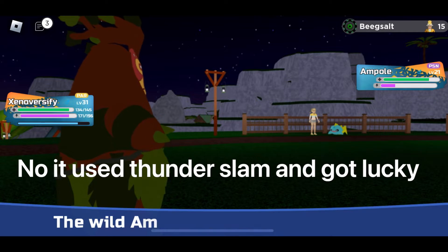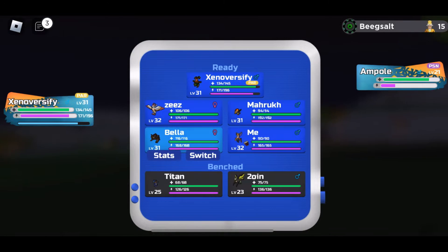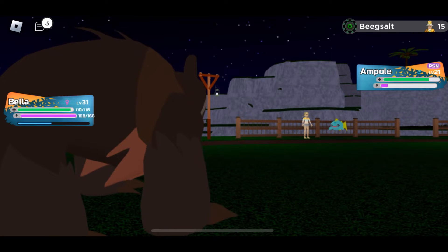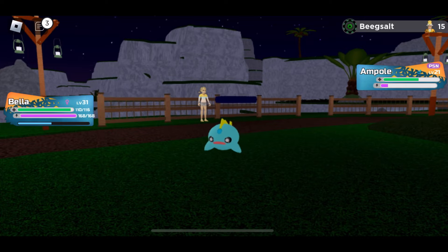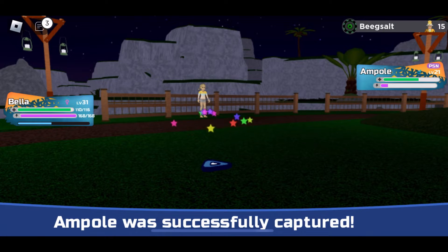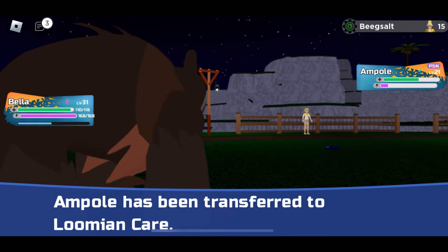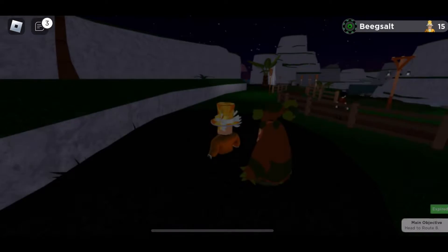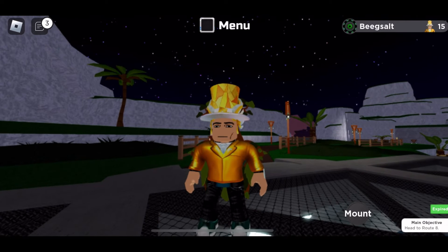Oh, did it use Taze? If it used Taze, then that was guaranteed. I'm just gonna switch to Bella because I don't want to take too much damage from this thing. I'm waiting for the Poison to do enough so I can actually try and catch it. I don't want to use a Hyperdisc on this thing. Alright, caught it. So if you want to name the Ampoule for some reason, comment down below. Otherwise I'll take from the comments on the TDSL Bosses video. I've gotta go heal Xenovercify because otherwise we're not gonna be able to do anything on this route.